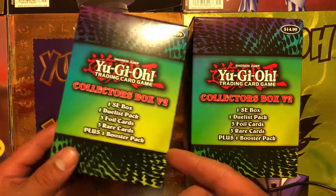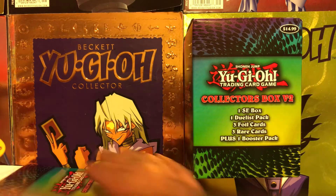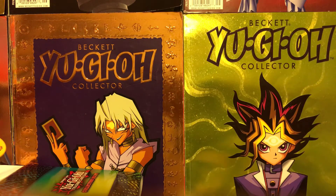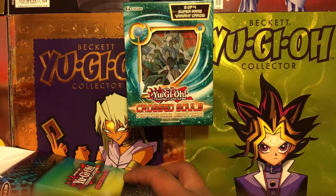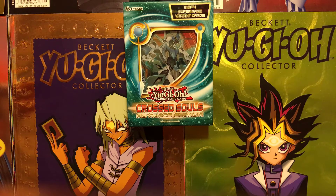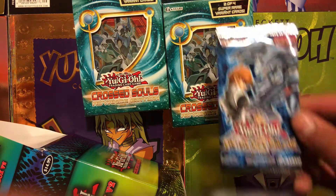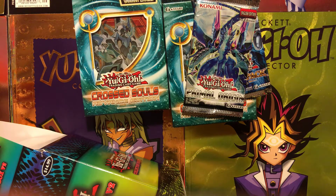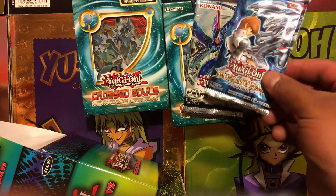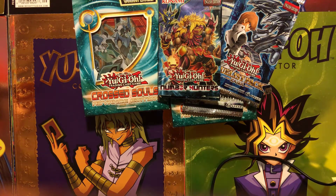Hey, what's up guys, we're back with another video. Today we're opening two of the collector box version. We have a Cross Souls Advanced Edition and another Cross Souls Advanced Edition. The most common packs for our first box are Duelist pack, Kaiba, and Primal Origin. For our second box we have another Duelist pack, Kaiba, and Number Hunters. Let's see what we got for our foils and rares.